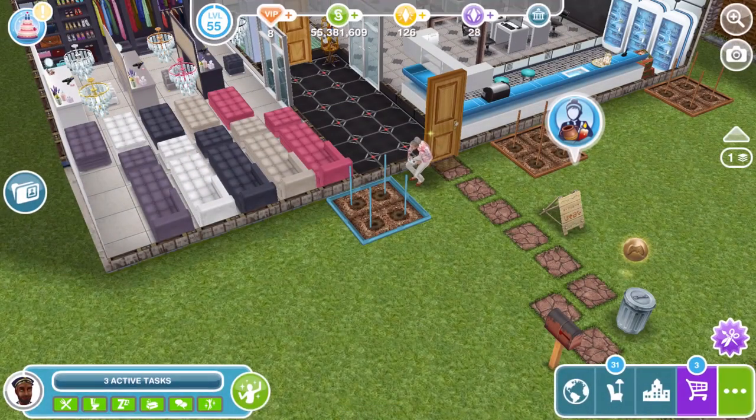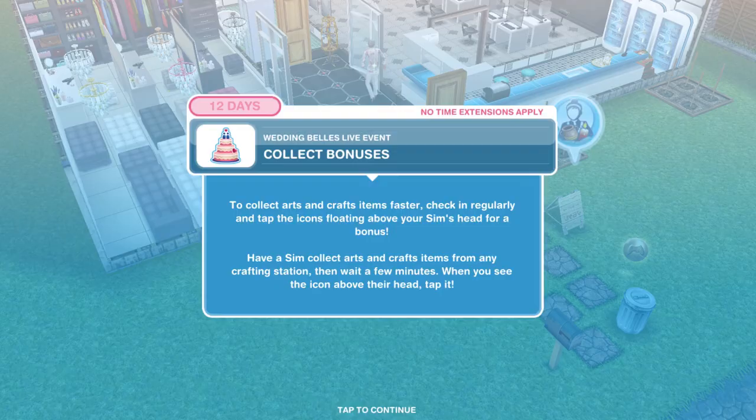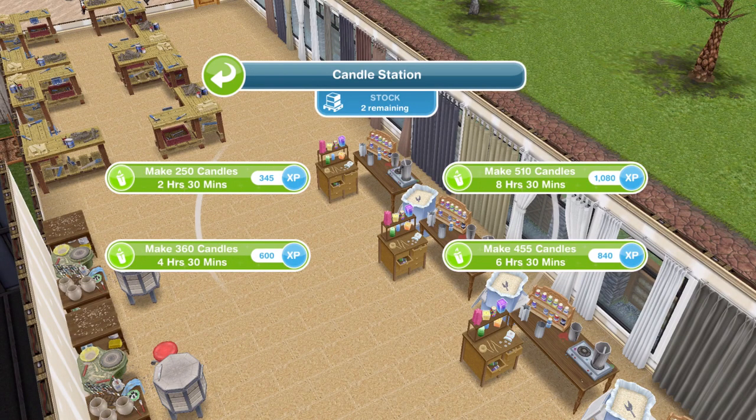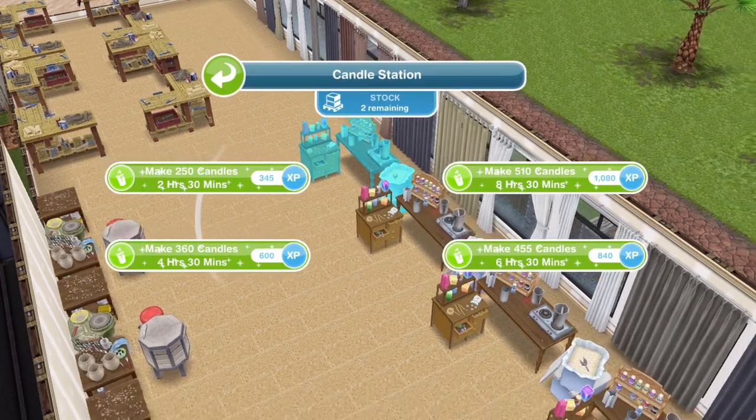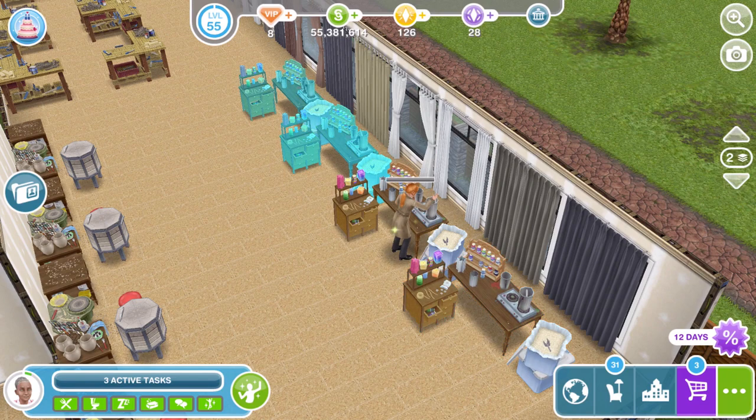Now check the daily goals. As you can see this tutorial is walking us through everything — we get a constructor coin for using the spin plant, and that completes that tutorial task. Now collect the bonuses. If you click on the candle station there are four different options — the same applies to all crafting stations. Choose whichever suits you best: if you're going to sleep, choose the 8-hour option which makes 510 candles. Personally I suggest the shortest option — make 250 candles on the 2 hours 30 minutes. Check in with the game as often as possible to collect bonus items.